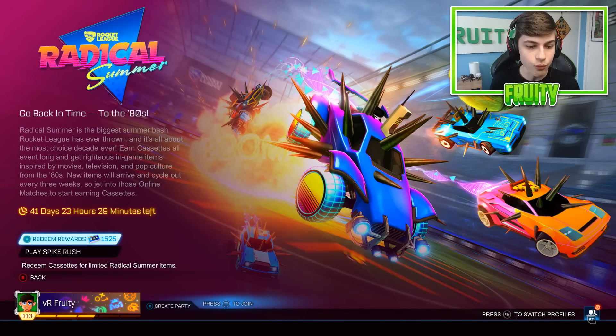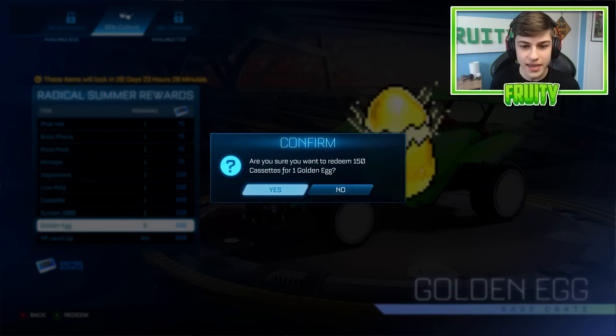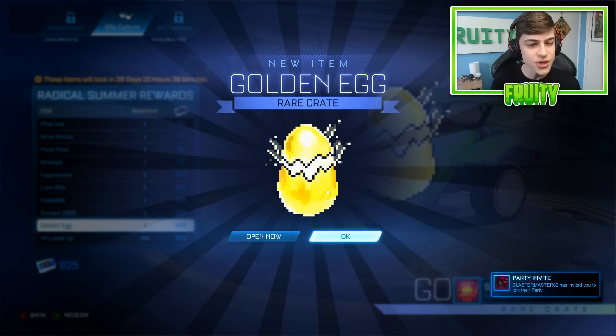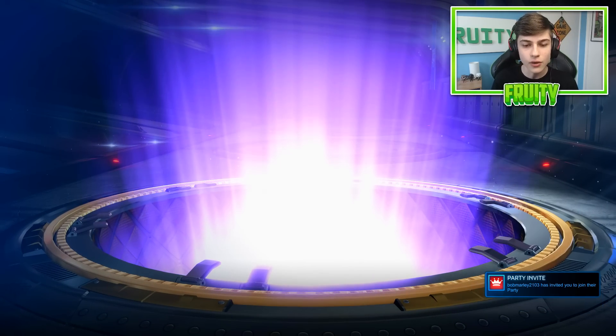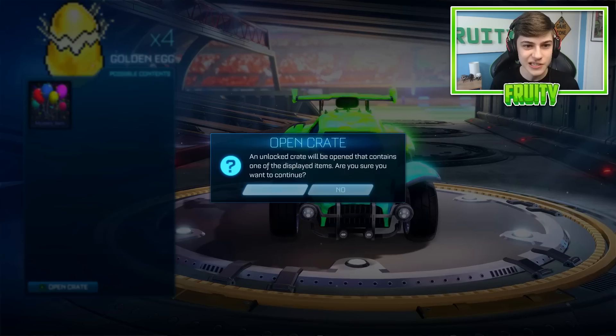Let's get into opening it. But real quick, I have 1,500 cassettes, so let's just buy five golden eggs real quick. We are going to open the Totally Awesome Crate, but one thing I want to do is speed through these golden eggs at lightning speed. I want to go through these really quickly - why not? Golden egg opening as well. Let's just get a Black Market decal or mystery. Xeno Splash - pretty decent. Let's just speed through these.